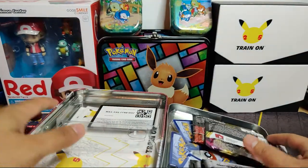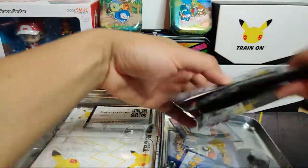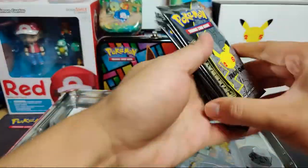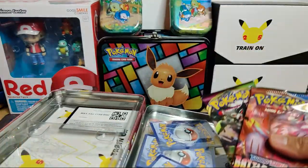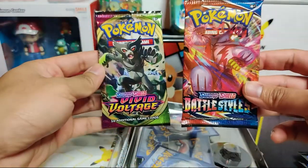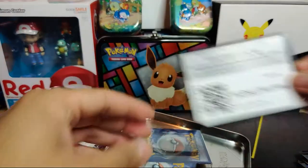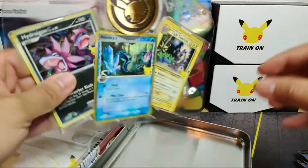All right, we got six celebrations packs - one, two, three, four, five, six. Then there are two booster packs - looks like we got a Battle Styles and a Vivid Voltage, nice. And then we have the tin code and some other goodies.